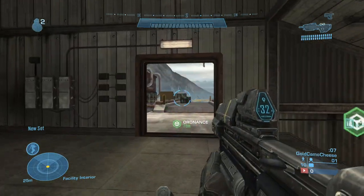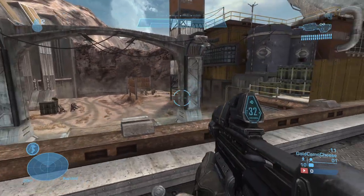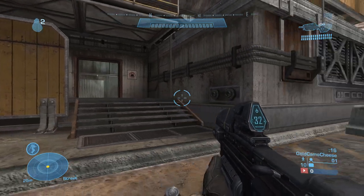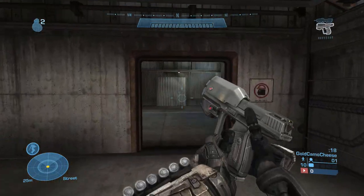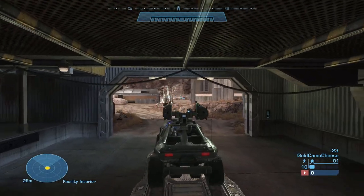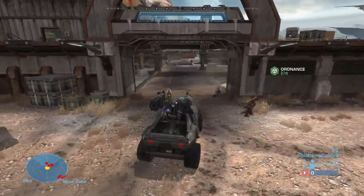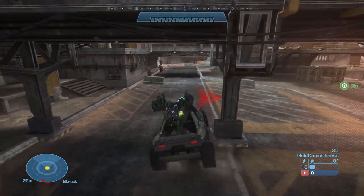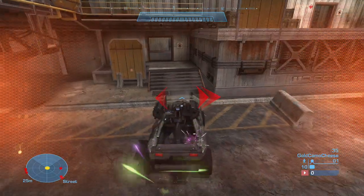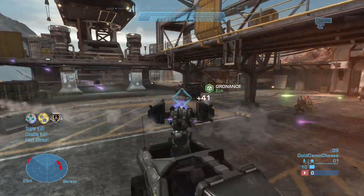Alright, so what you want to do once you've spawned is come down here - this is the spot where we're actually going to park the Rocket Hog, and you'll find it right over here in this location. There's literally a spawn pad for it. All I want you to do is take it and drive it over. Right here, literally this is the spot, and you just start shooting. That's literally it.